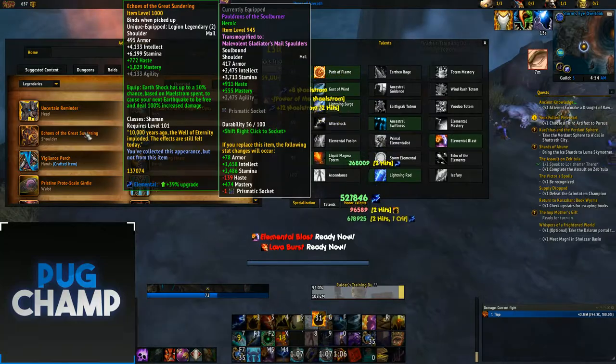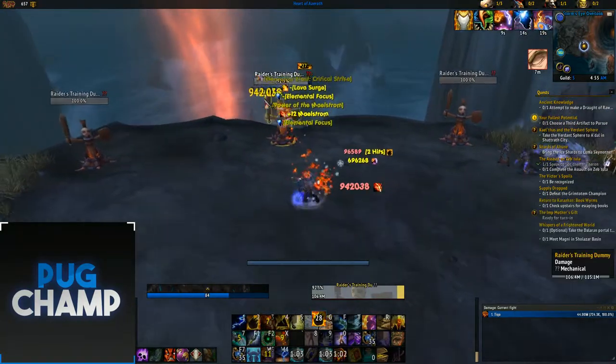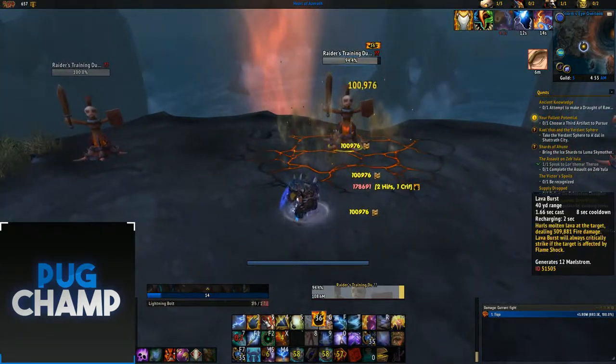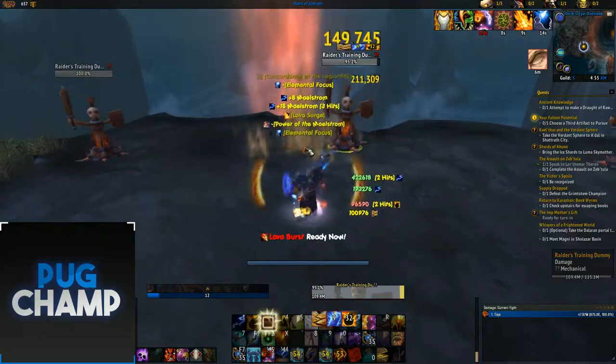Especially if you tie it in with Echoes of the Sundering. If you don't have that, it's quite hard to dump all of your Maelstrom into Earthquakes because you just can't get that many out. Since Earthquake costs 50 Maelstrom and not 10-100 like Earthshock, you can dump them out really quickly, which is really nice.